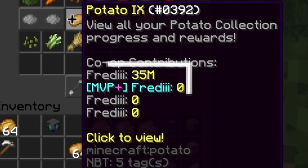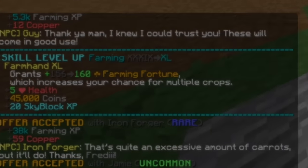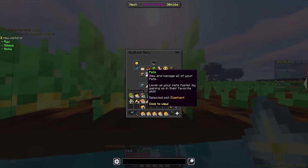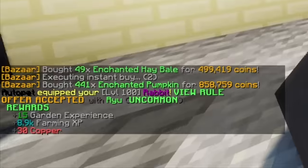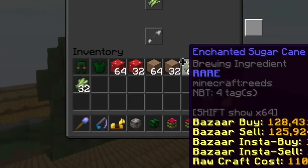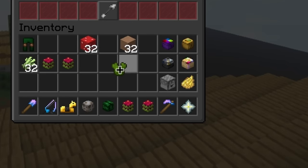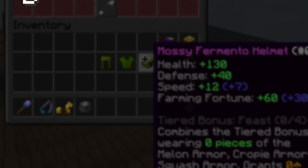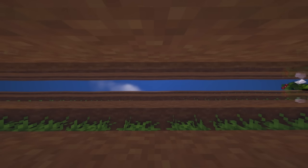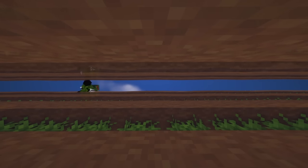Quickly after that I reached 36 million collection and got farming 40. I leveled so quickly because every time I accepted visitors, I switched my pet to the rabbit to increase farming speed. When I finally got farming 40, I met the requirement to use the best farming armor in the game. I quickly bought all the materials for about 50 million coins and crafted the fermento armor.